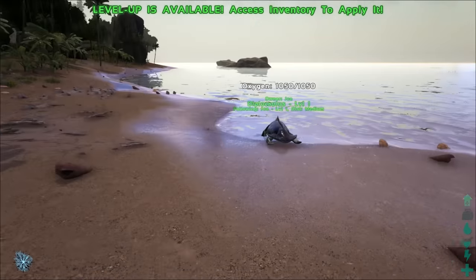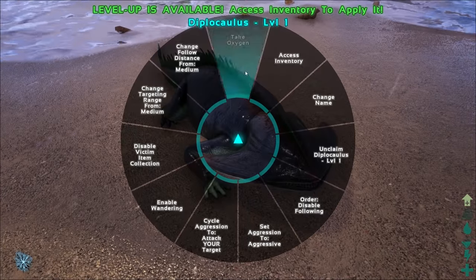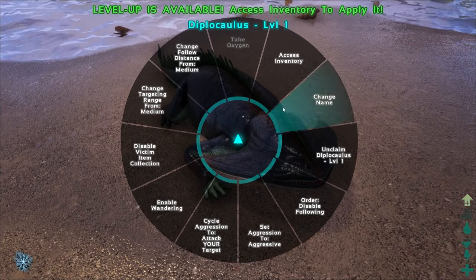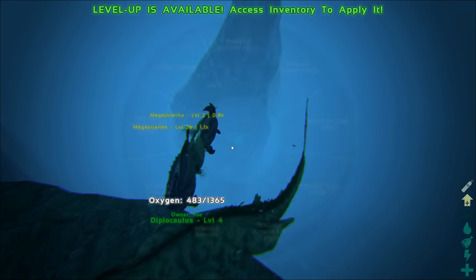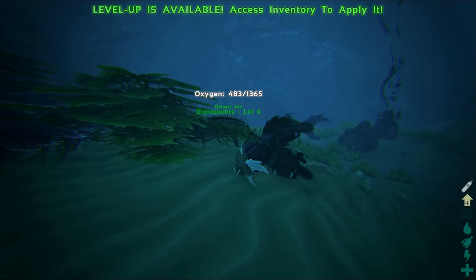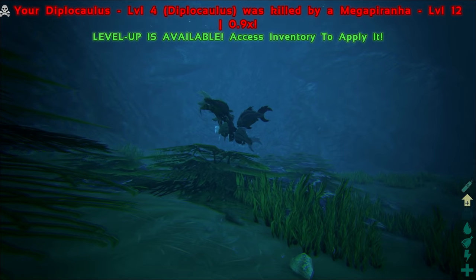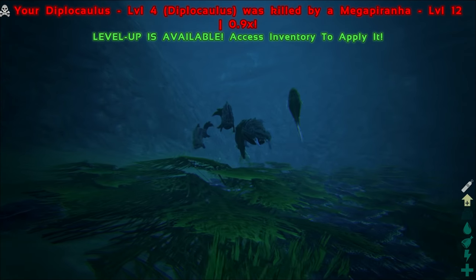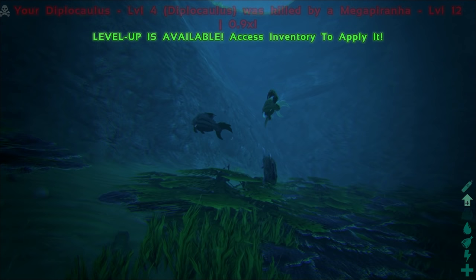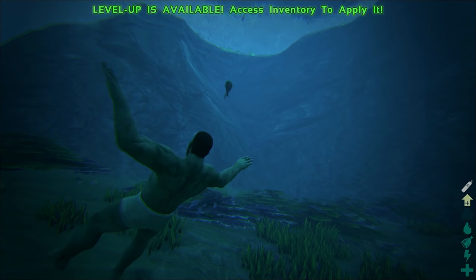Now the Diplo can walk on land, but it's super slow and you can't ride it, so it's pretty much useless out of water. As for the stats, the health and strength is absolutely terrible — I left it alone for five seconds and it was killed by a group of piranhas. I definitely suggest pumping points into oxygen to give you more oxygen supply, and some points into speed and weight would be useful also.